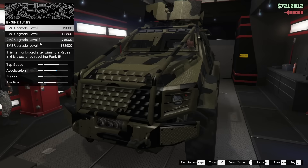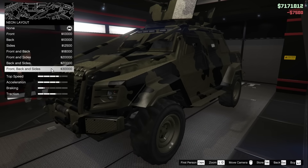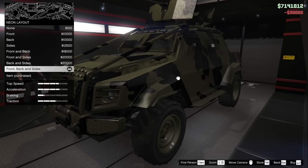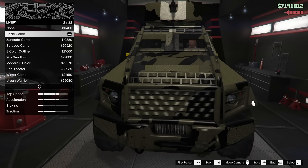Next up we got the brakes — I'm going to go all the way up on that. Same with the engine. All the performance stuff you're going to want to do to this thing. I'm also going to throw on xenon lights and put on a neon kit so that I can see at nighttime, and it will also lower the center of gravity ever so slightly.